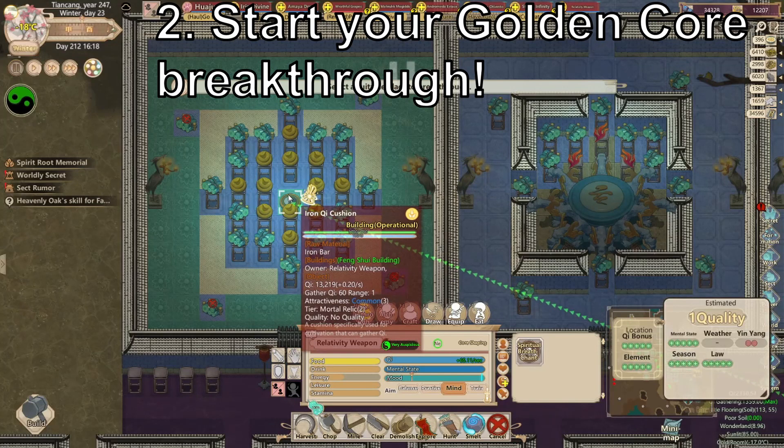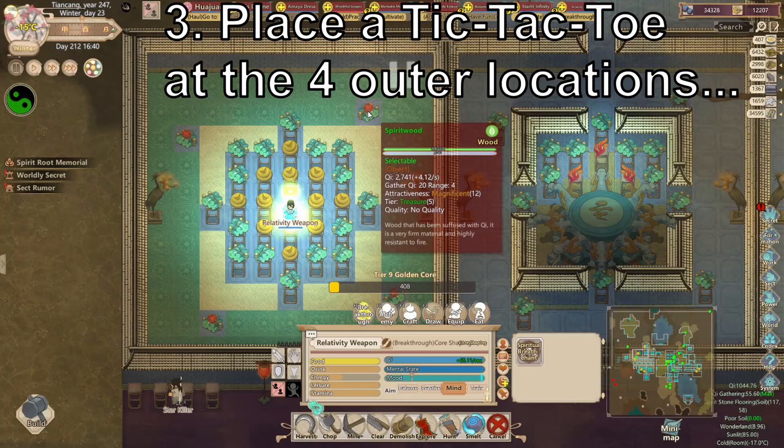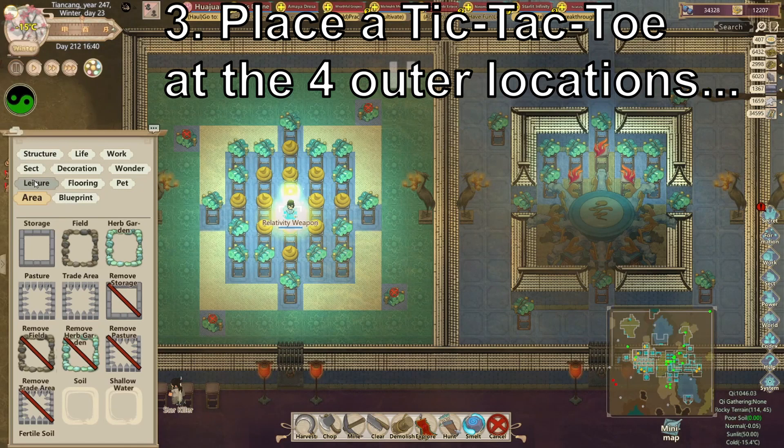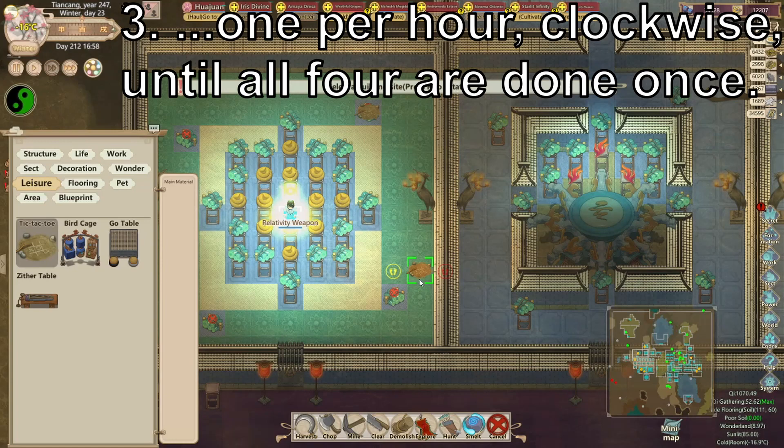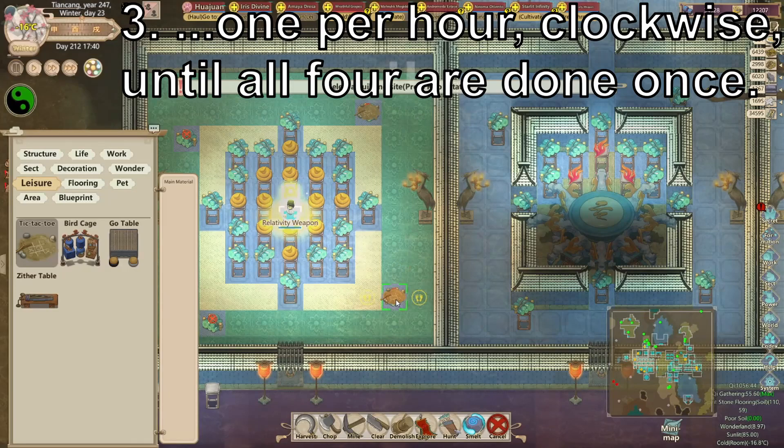You will want to place a tic-tac-toe board — that's the tic-tac-toe item from the leisure menu in the build menu — on each of the banned spiritwoods, one per hour, in a clockwise direction, until you've placed it on all four. Place it on the top one first, then one hour later the right one, one hour later the bottom one, one hour later the left one.